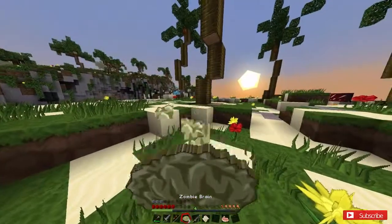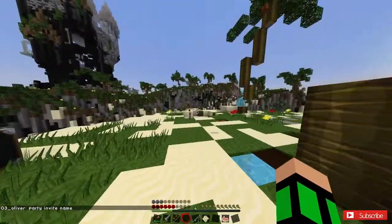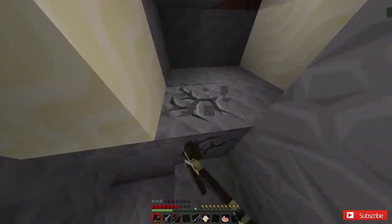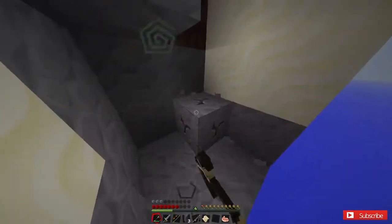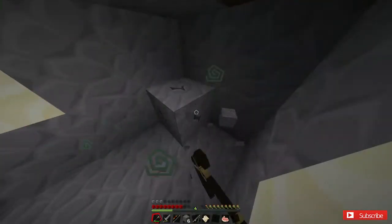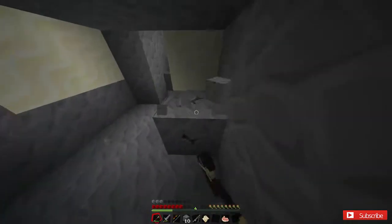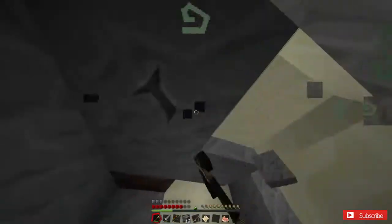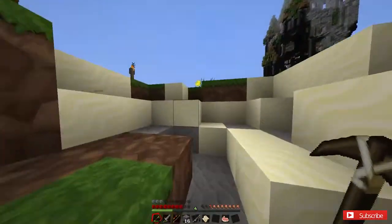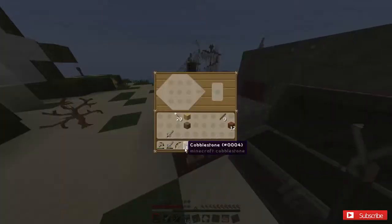I found one piece — oh there's some more. These are really spread out though. I've got plenty of cobblestone. I'm gonna cook some stuff — have you got a furnace put down? I'll put one down. I'm going to create a better pickaxe. There's a villager looking at you behind you.